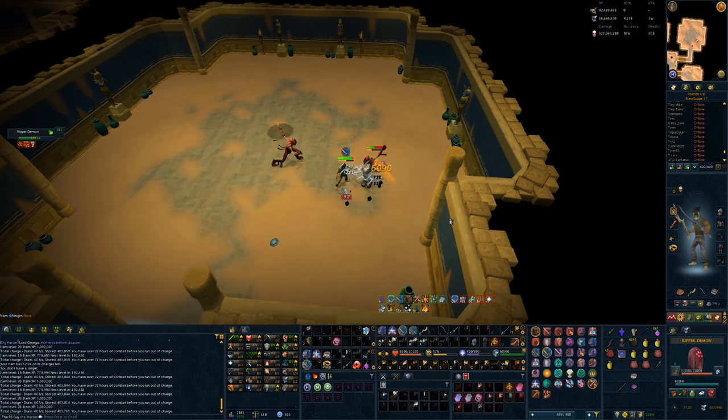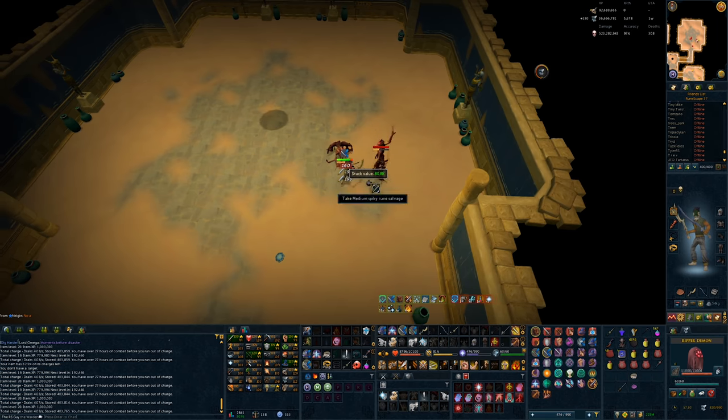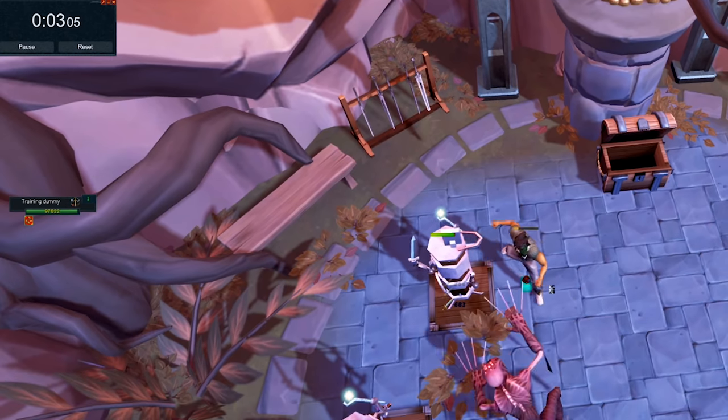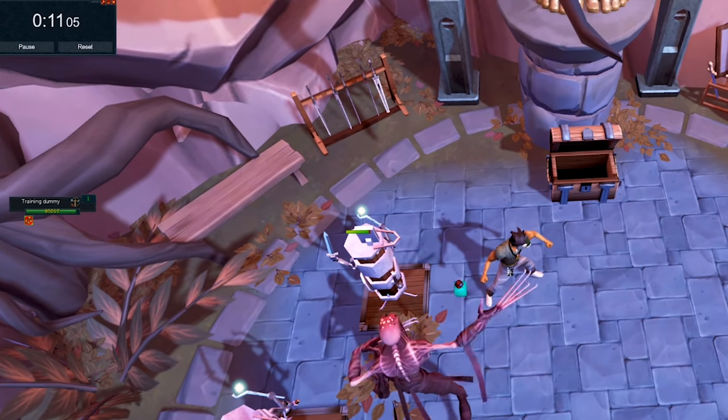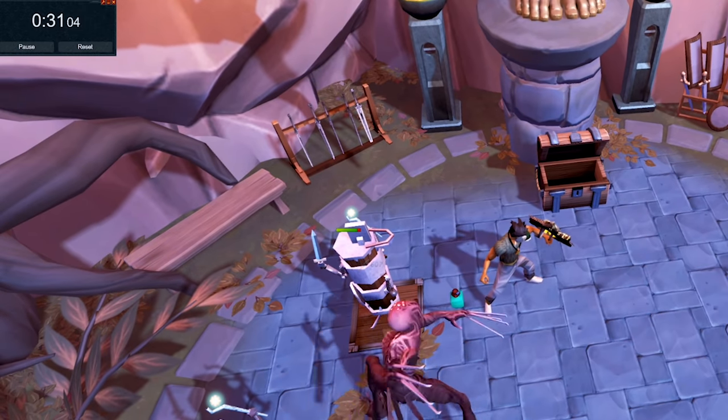I have tried out all of the familiars at this point, but in this video we will be focusing on the Ripper Demon. The Ripper Demon deals significant damage with his auto attacks and special move scroll, but also has a special effect to boost the player's damage the lower their opponent's HP is.